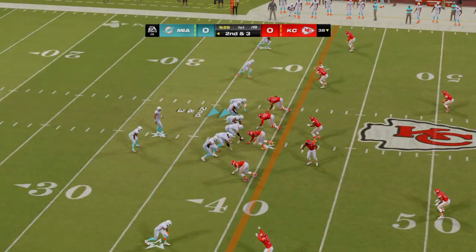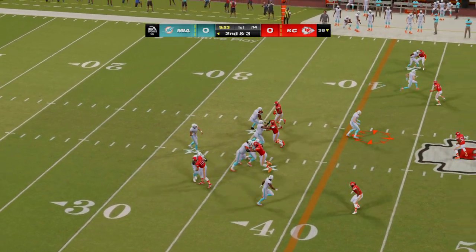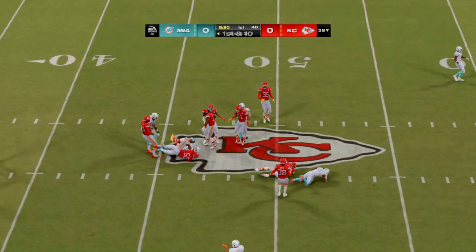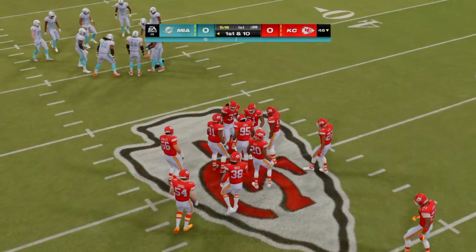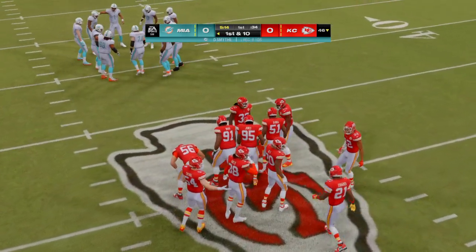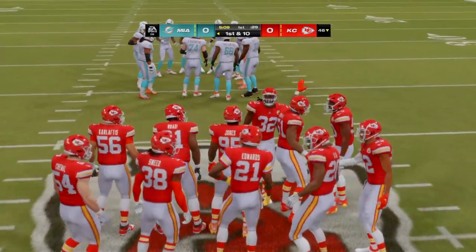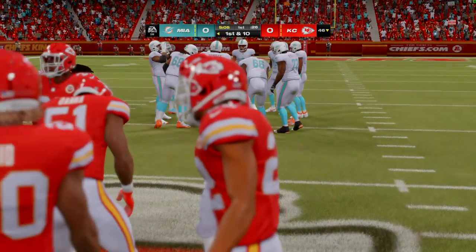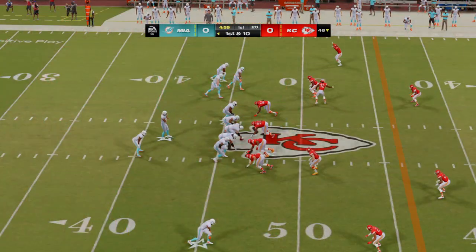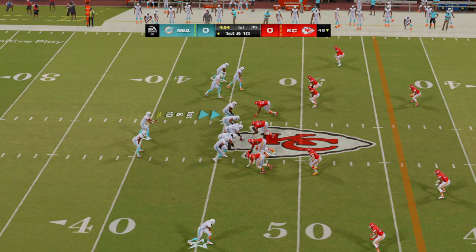Second down and three. They set up to pass — a short throw to Smite the tight end — and that one's a first down pickup of eight. The tight end is a position built to move the chains because they can control space underneath. If they've got good hands, they're a dynamic target, and they're right in the sight lines of the quarterback on just about every play, making it easier to deliver.